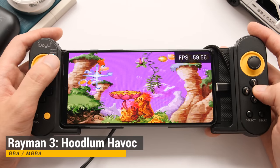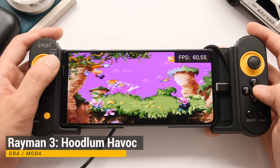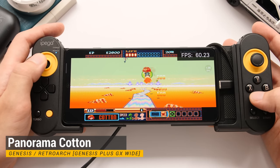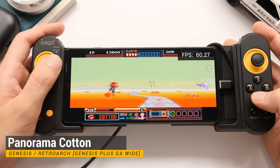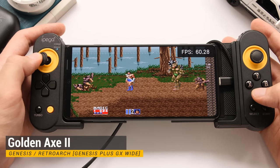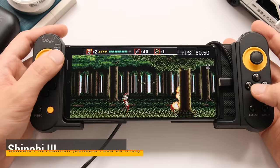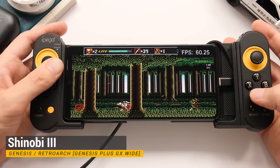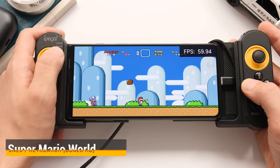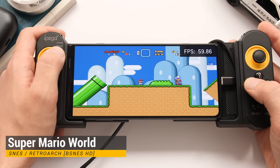So, we have covered the software, hardware, and thermal performance of the Black Shark 5 Pro. Now it is time to see the gaming performance of this device. For these tests, I am going to use all widescreen hacks and options available to maximize our screen space. Our picture is cut off a bit by the hole punch camera on the left side, but we still have a big area for emulation. I will also point out that I am not using any cooling on this phone, so we may run into some thermal throttling issues when we get to the more demanding systems. First up, we have SNES with the BSNES HD Core.